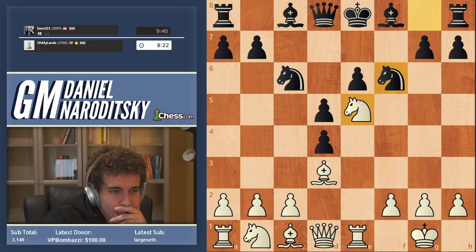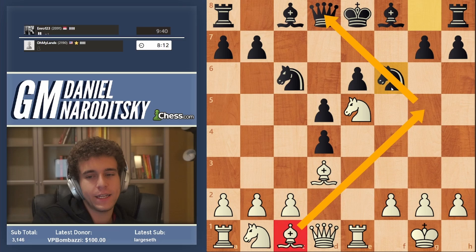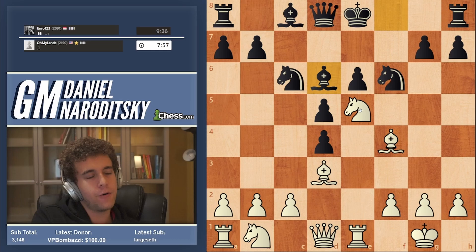How should we develop this bishop to properly maintain our control of that square? Should we go to g5 and pin the knight? Don't get distracted by the possibility of pinning the knight — remember, our goal is further control of the e5 square. I believe that even though it looks a little lame, Bishop f4 is positionally the better decision. Bishop d6, and now we need even further control of the square because the whole battle revolves around preserving this knight on e5.